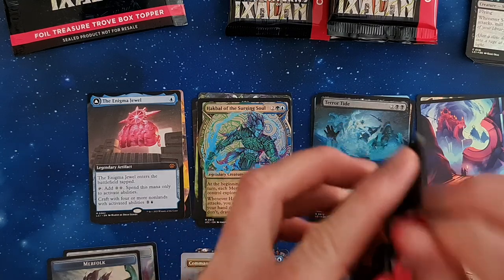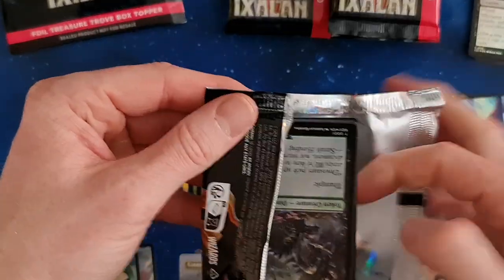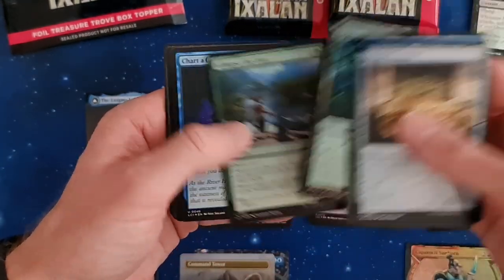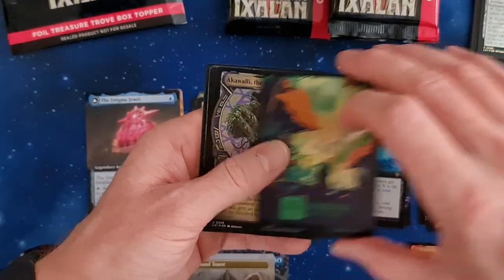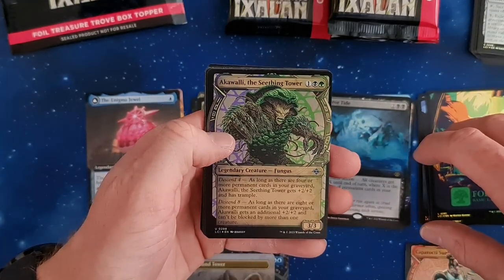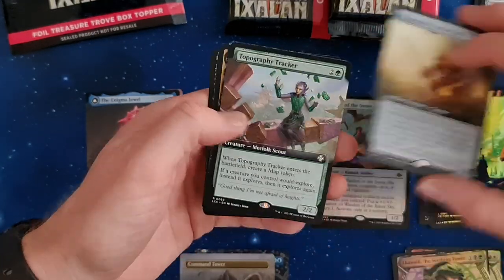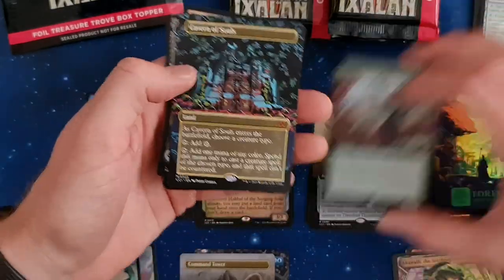The Enigma Jewel looks really cool — my Azorius deck is happy about it. These are at least better to open than the ones from Kamigawa at their time. We've got Buried Treasure, Over the Edge, a Forest. First the Akavali — interesting. Warden of the Inner Sky — a good one-drop. A three-for, Thunder Hulk, Topography Tracker. And oh, nice — Cavern of Souls! Interesting — that's a good card.